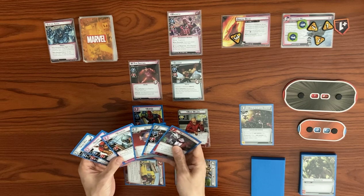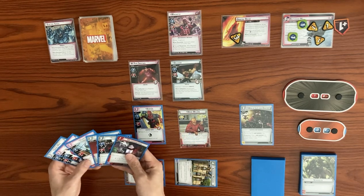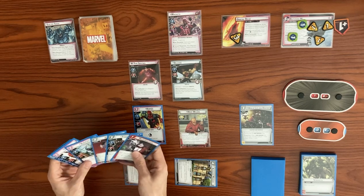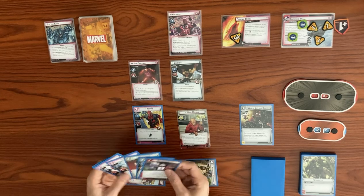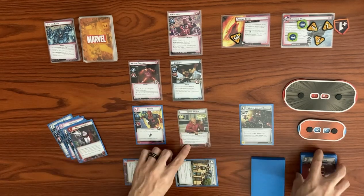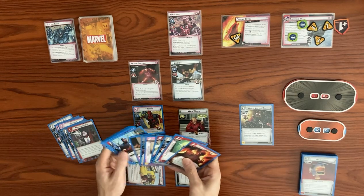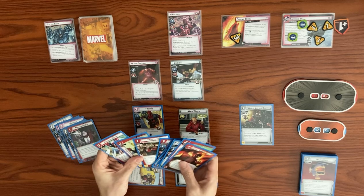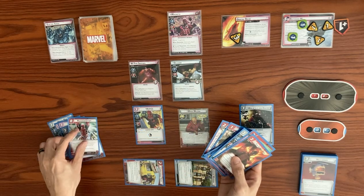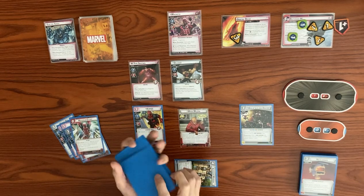Back to our turn. Let's use Avengers Mansion to draw a card. Let's exhaust Wade Wilson to heal, going from one back up to full hit points of nine, then exhaust the Chimichanga Truck to ready back up. We can't do anything else with our hand, so let's use Break the Fourth Wall: discard the Helicarrier, search your deck for a Deadpool event, and add it to your hand. Let's get Maximum Effort and shuffle up our deck.